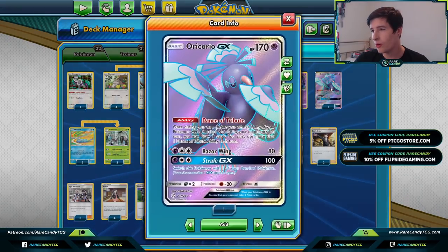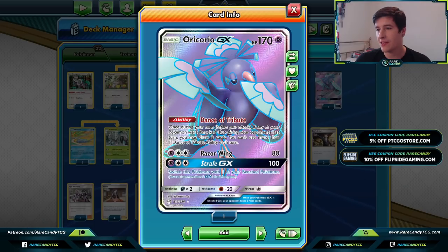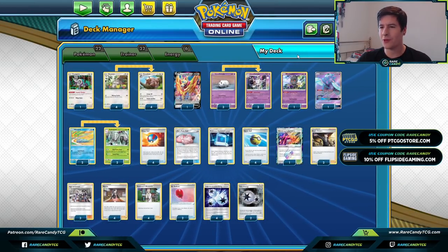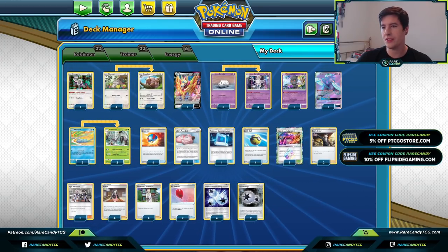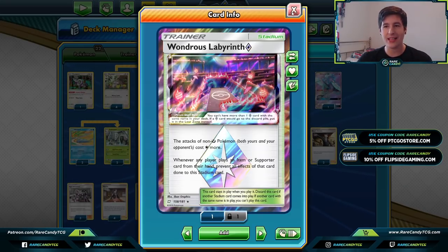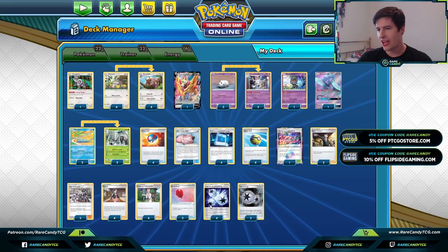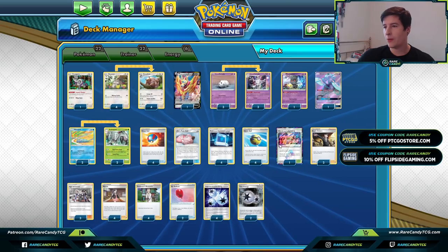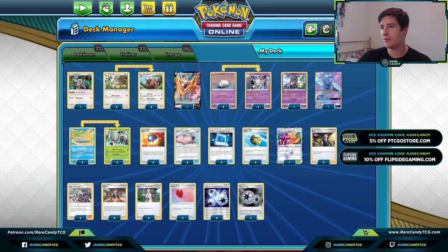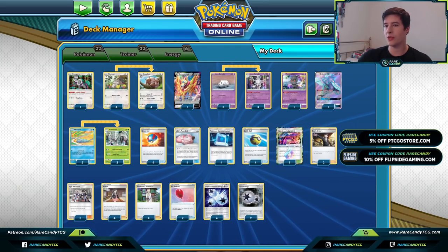We're playing one copy of Oricorio to help find special energies or whatever we need on a given turn with its Dance of Tribute ability — this even activates when Lillie's Poké Doll gets knocked out, even if the opponent doesn't take a prize, letting us draw three cards. Another interesting inclusion is Wondrous Labyrinth Prism Star. Even though Greedent has a two-energy attack cost, when playing Triple Acceleration Energy the energy goes right back into our hand — so Wondrous Labyrinth doesn't hurt us at all while hurting our opponent.